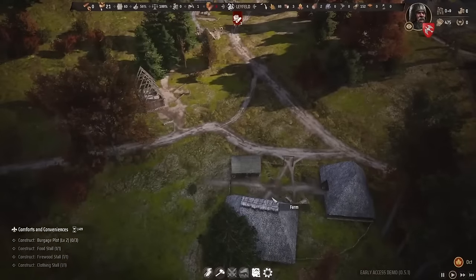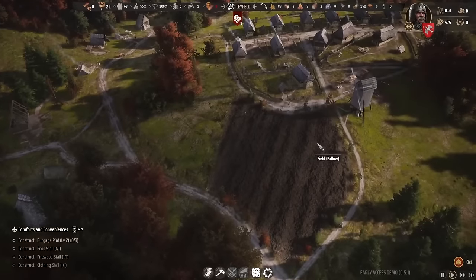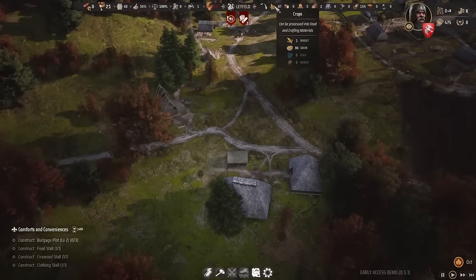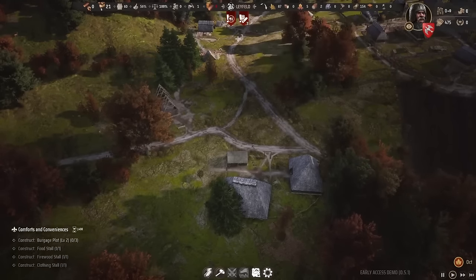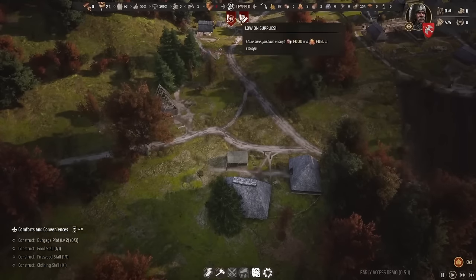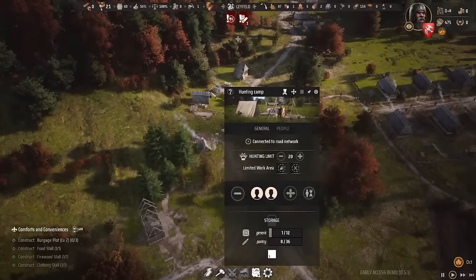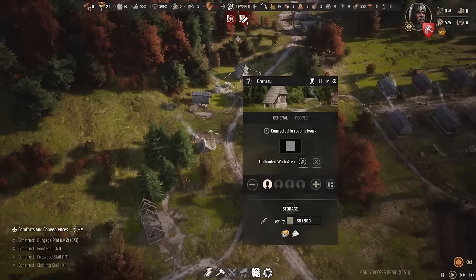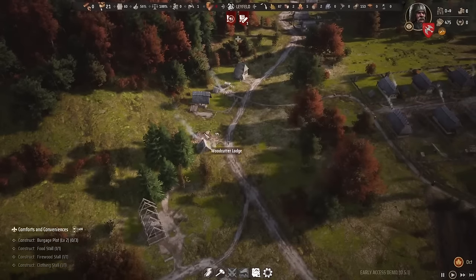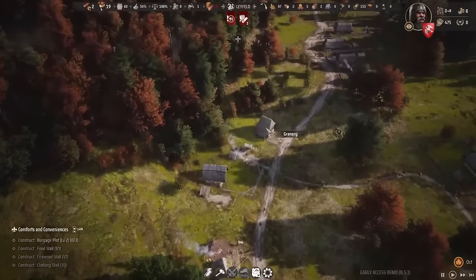We got our first farm up as well — kind of chilling that out for the year now as all the harvests are done, although I still want people working at the farm just in case. We have bread in storage, but food is low. How come we're not generating any more meat? Maybe we could put another person in the pantry there. Let's take people off the farm and put them on the granary.